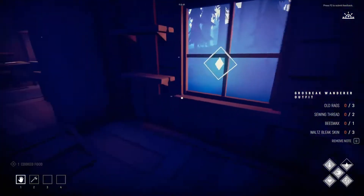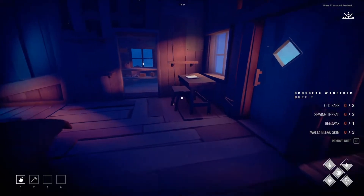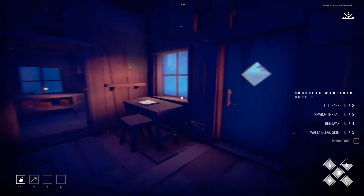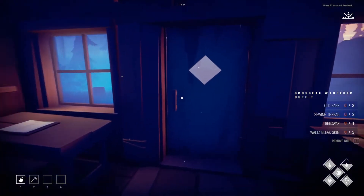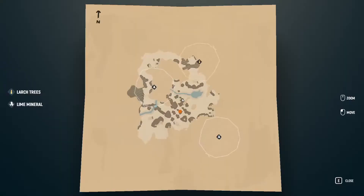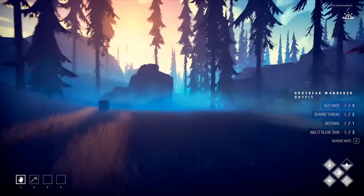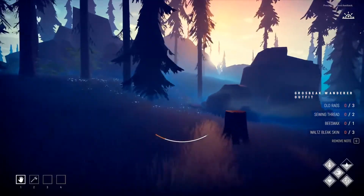Today our goal is to make the Grosbeak Wanderer outfit if we can. On the right side of the screen you can see the waltz bleak skins — beeswax is what we need and sewing kits. I think we have the rags too. Now, I saw a beehive somewhere — I think there's one over by the bear, which makes sense.